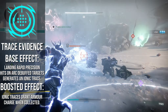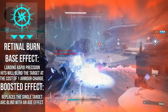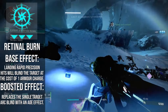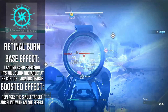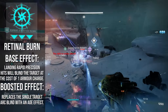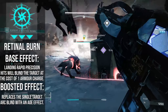The second is Retinal Burn. Landing Rapid Precision hits consumes armour charge to blind that target. With the boosted effect being, instead of just blinding one target, it will be a burst which hits all nearby targets. The great thing here is, as well as being a strong crowd control option, this blinding counts as another Arc debuff. So these two feed directly into each other, especially when boosted — the first creates armour charges while the other uses them to blind.